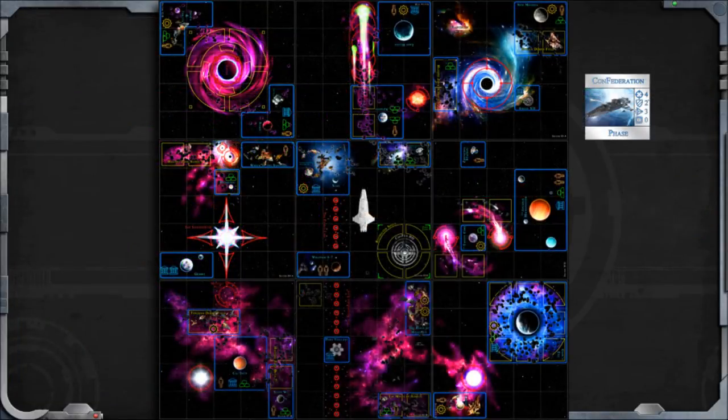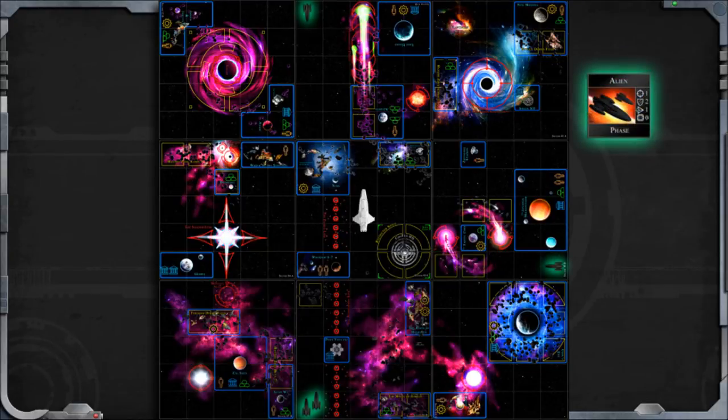The alien scouts appear at the edge of the board and will move and attack nearby ships and outposts. Both factions are guided by the players, with those furthest behind having the most influence.